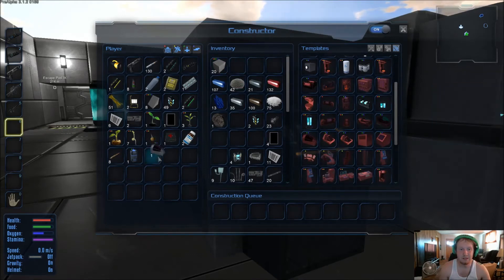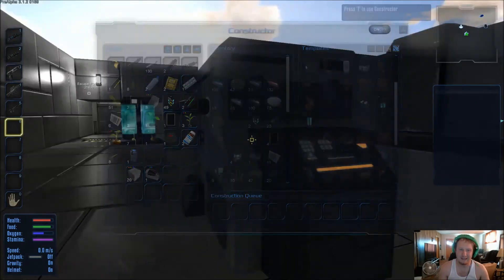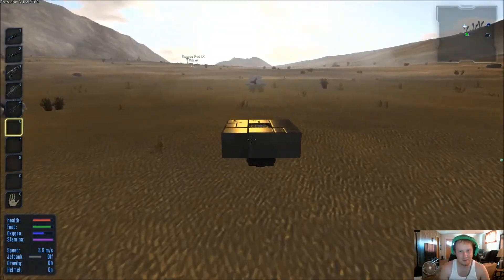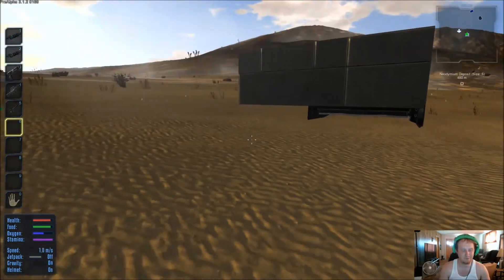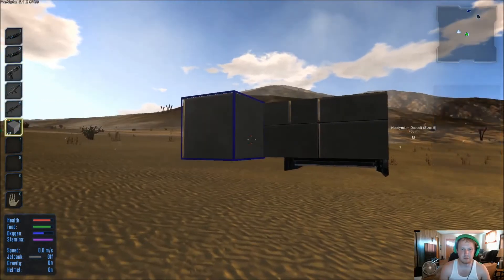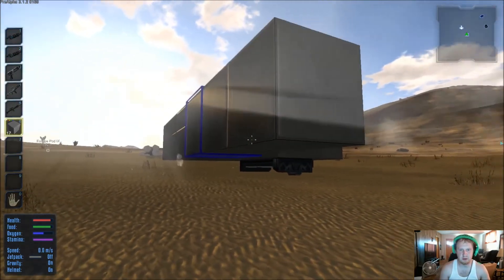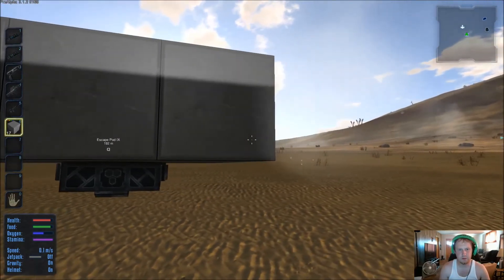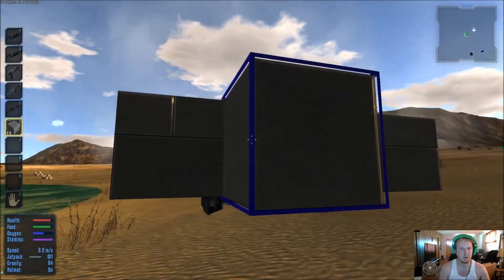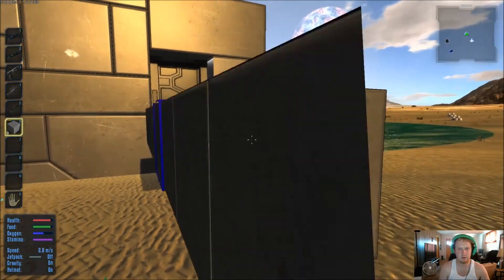I still had the generator from last time stuck in my inventory — perfect, because I never did mount it yet. That's huge — that's one less thing I've got to build! I was able to salvage some of my stuff. So let's build three blocks, go wide, wide, and wide — then jump up with the jetpack on.